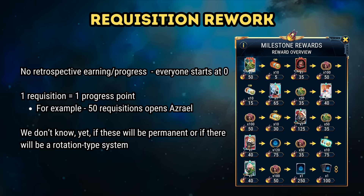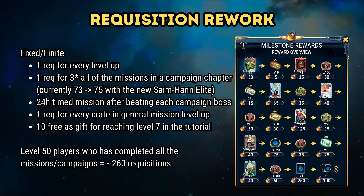Bear in mind that Phase 1 is targeted at new players, not existing ones, and the math that I will show you reflects that. The requisitions you can earn fall into two categories: fixed or finite rewards, and a recurring pool every five-week Live Ops cycle. For the fixed or finite rewards, you get one requisition for levelling up, one for three-starring all missions in a campaign chapter, a 24-hour timed mission after beating each campaign boss, another requisition for levelling up in general missions, and ten free requisitions gifted to you for reaching level 7 in the tutorial.